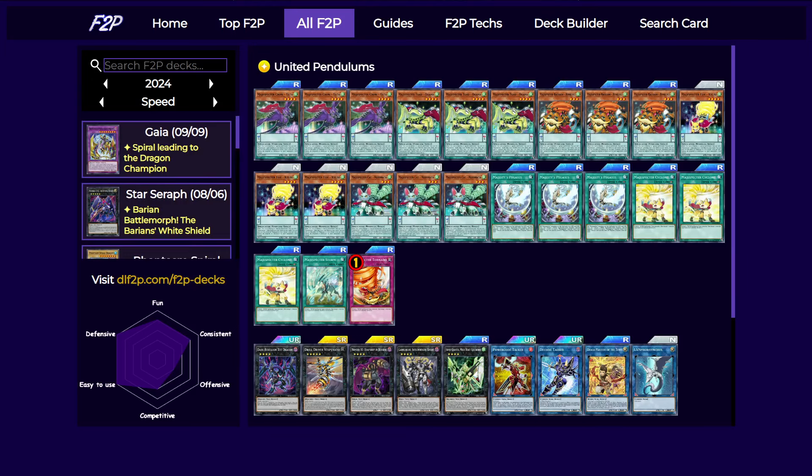Since Duel Links only has 3 back row slots, we're pretty much forced to use a Pendulum skill that gives us Pend Zones so that we have space to actually set our back row, at least until we get a custom skill for the deck. And also this deck is unbelievably cheap — everything is a low rarity and obtainable from a single box. I don't think we've ever gotten a deck like this since Digital Bug, and this deck isn't even that bad.